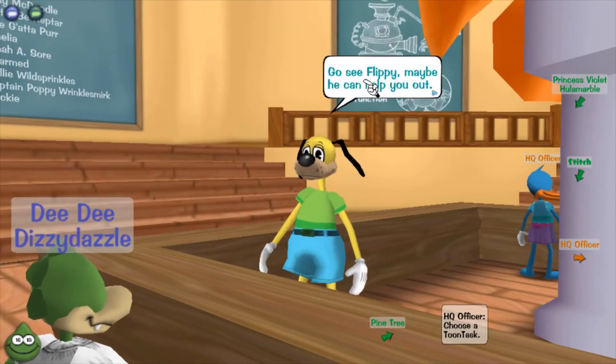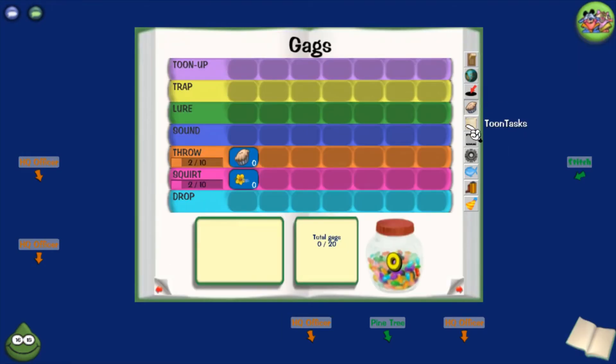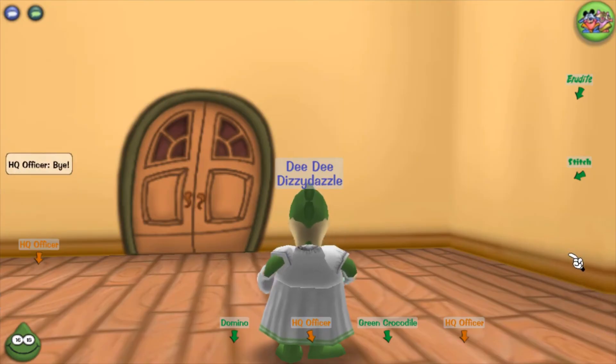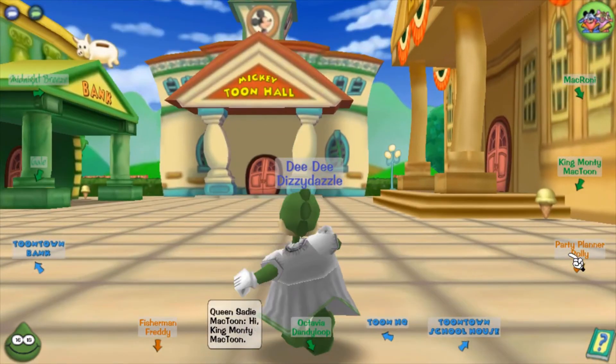Let me show off the different gags really quick. There's Toon Up, which heals other toons. There's Trap — like throwing marbles and having cogs trip. Lure uses magnets and dollar bills to lure them into traps or make them lose a turn. Sound hits everybody with elephant noises and such. Throw is different pies and cakes. Squirt is like a fire hydrant or seltzer bottle. Drop is pianos, anvils, and safes — all classic toon things.